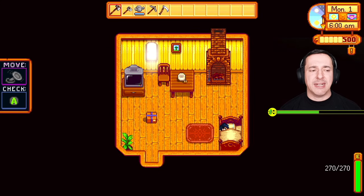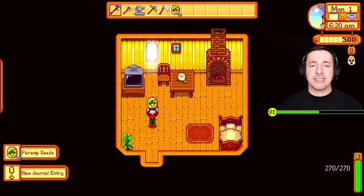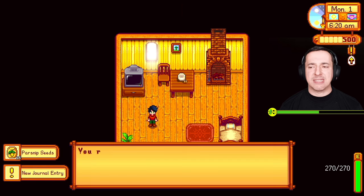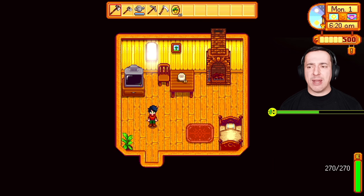I've got 'Move' and 'Check' prompts on screen. As I come out there's a little present — I move up to it, press A, and that gives me parsnip seeds: 'You receive 15 parsnip seeds. Here's a little something to get you started — Mayor Lewis.' Press A again to dismiss that message.